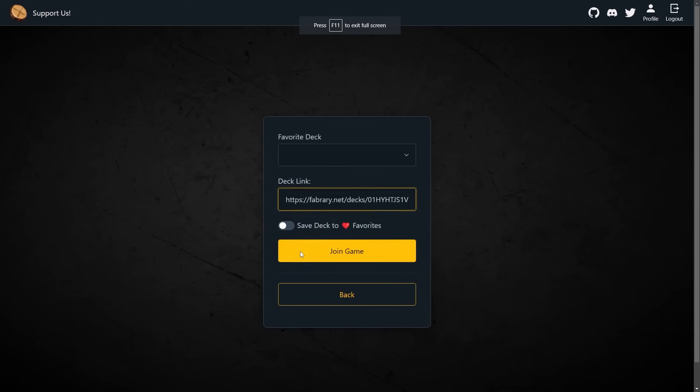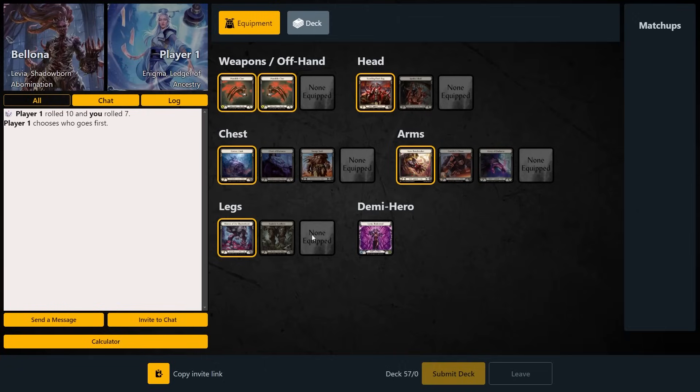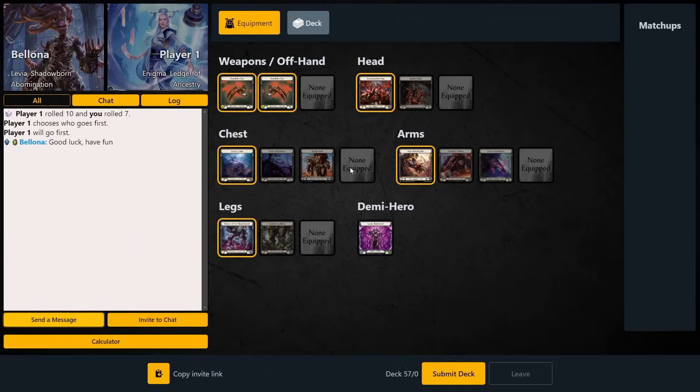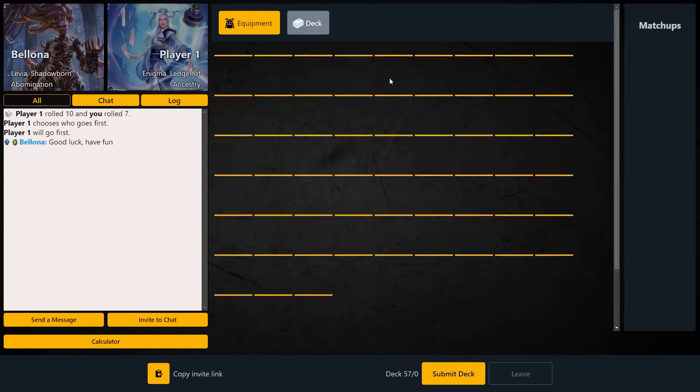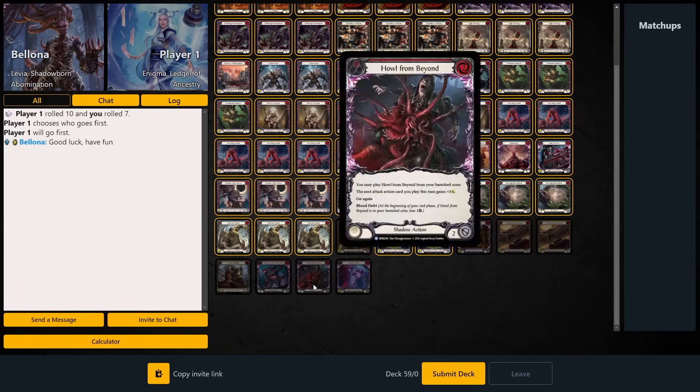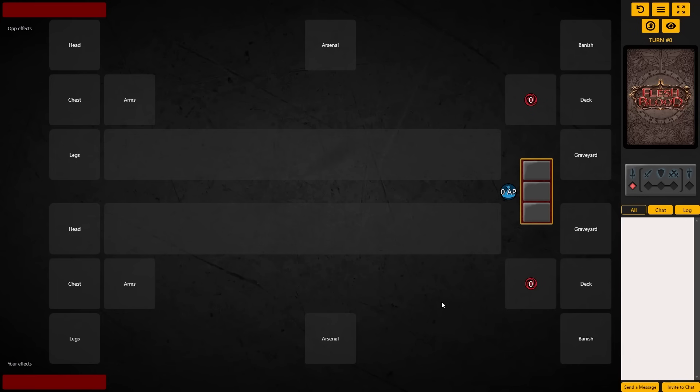Alright, hey everyone — this is going to be a run-through of a game versus each of the new heroes, starting off with Enigma. If you look at the deck list, I have about 30 games right now, and Enigma is the one I've played the least in terms of priority of practicing matchups.